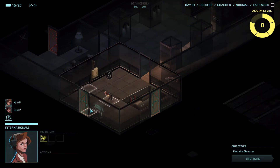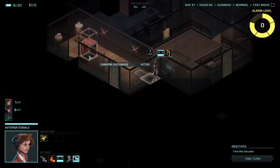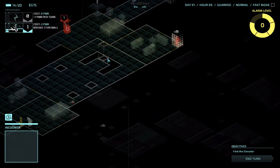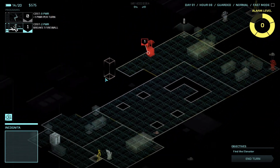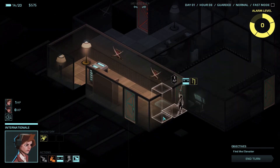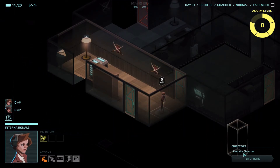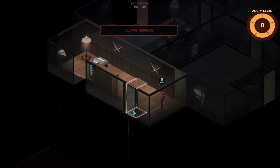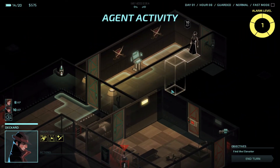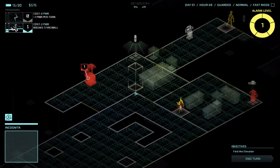So Internationale will run down here, peek through this door — nothing. Open the door and there's a camera database, which I will definitely hack. Now I can see some more cameras. Nothing very interesting. So Internationale will close this door and her turn will be finished. I'm kind of leaving her in a bad spot with no cover, which is not great. And now our alarm has gone up to level one, and more cameras will come on this turn, so I need to very quickly take care of that. And this dude who I knocked out woke back up, and he is not a happy camper.